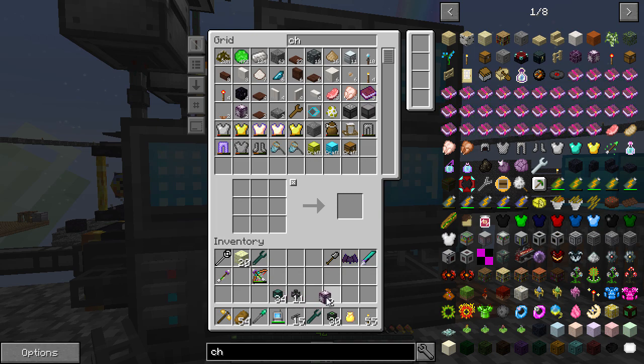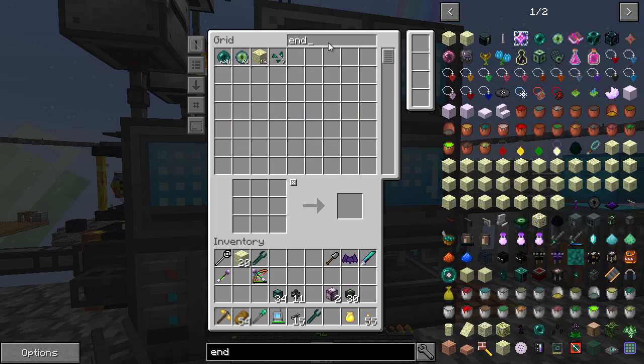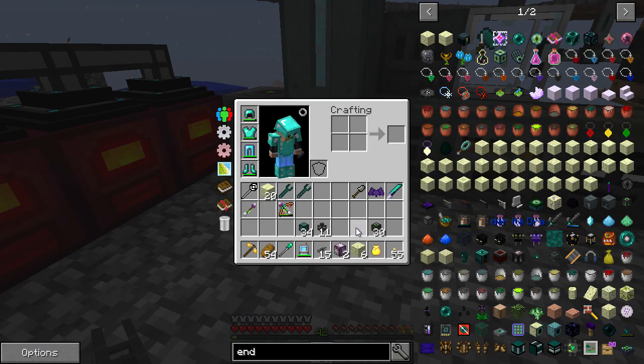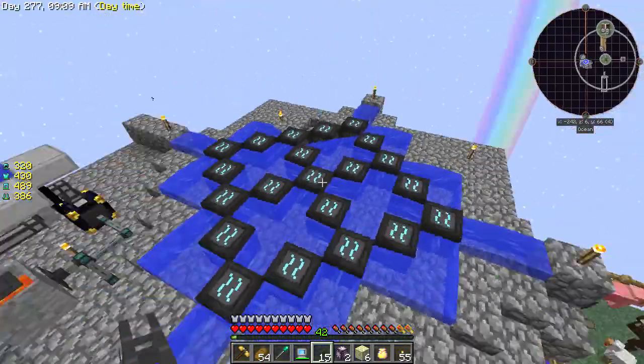I have some chorus stuff already - excellent! We actually need some endstone as well. Yes, we can just very quickly - oh excellent, well that was not as weighty as I thought. I didn't realize I already had some.